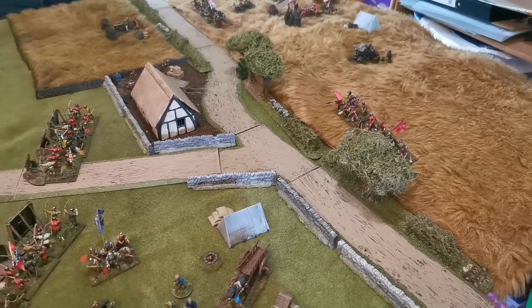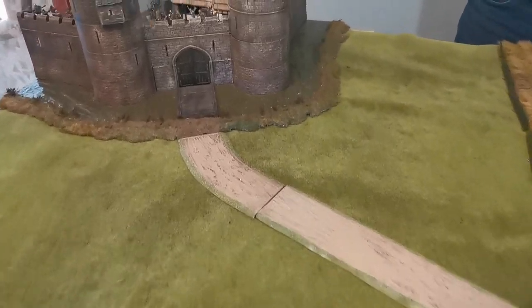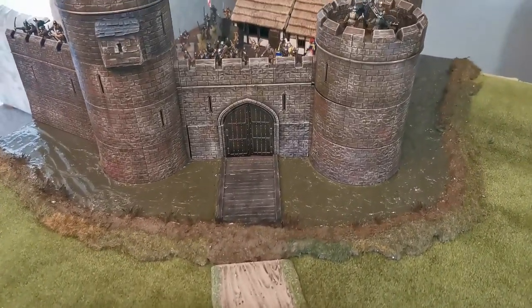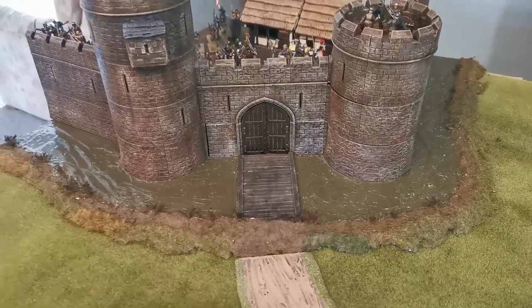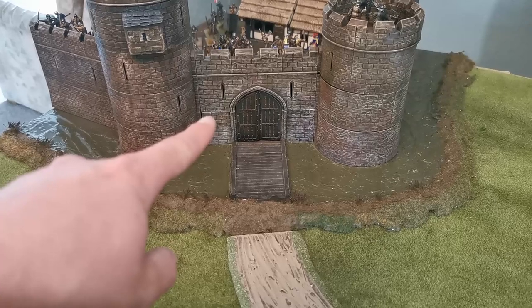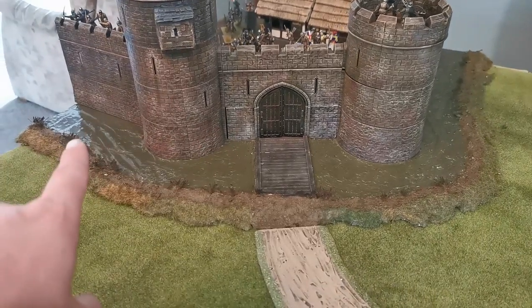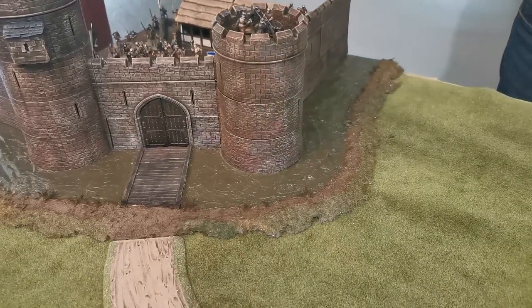Since the siege started, the cannons have done some damage to the walls. Each section of the castle is separate with a stamina value applied: each section of wall has stamina 15, each tower has stamina 20, and the doors have stamina 10.